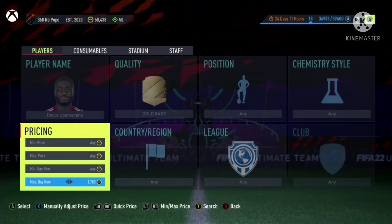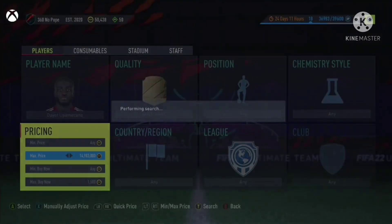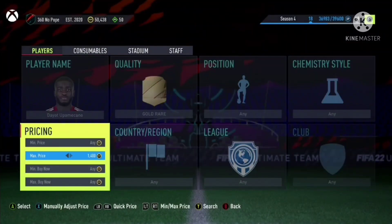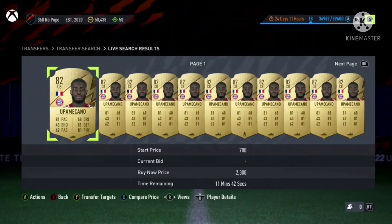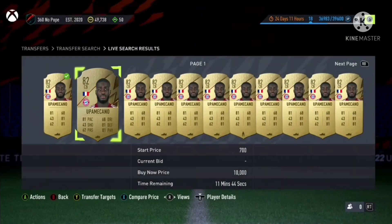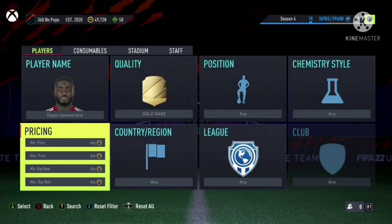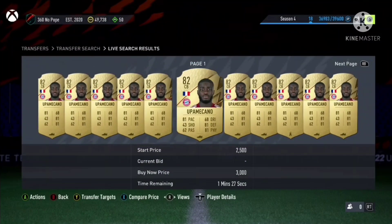Basically, you want to snipe this guy at around 1.5k. There's barely any tax on these since they're so cheap. The best part about players like Upa Meccano is that you don't only have to snipe them — you can simply put a bid price of 1.5k and bid on anything that pops up. You're going to win so many of them. Try winning as many as you can for 1.5k.